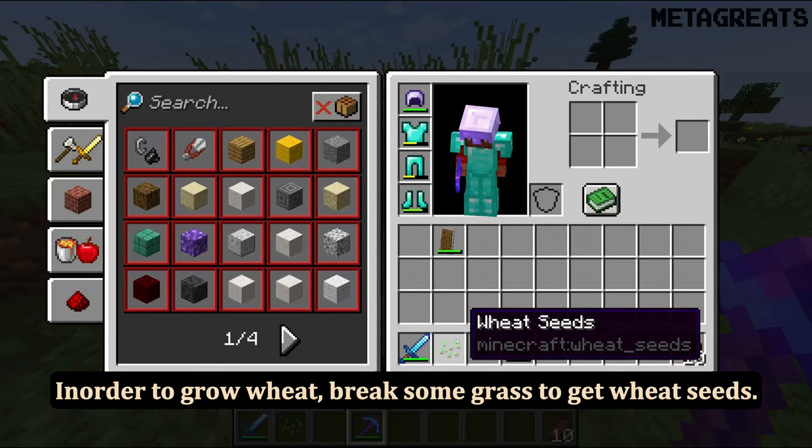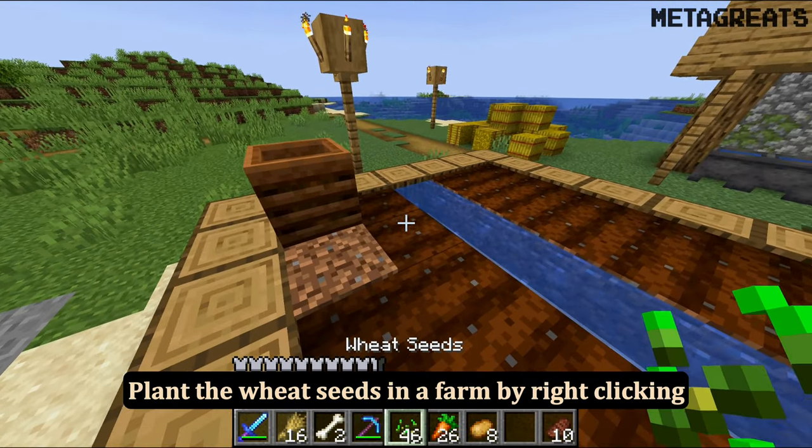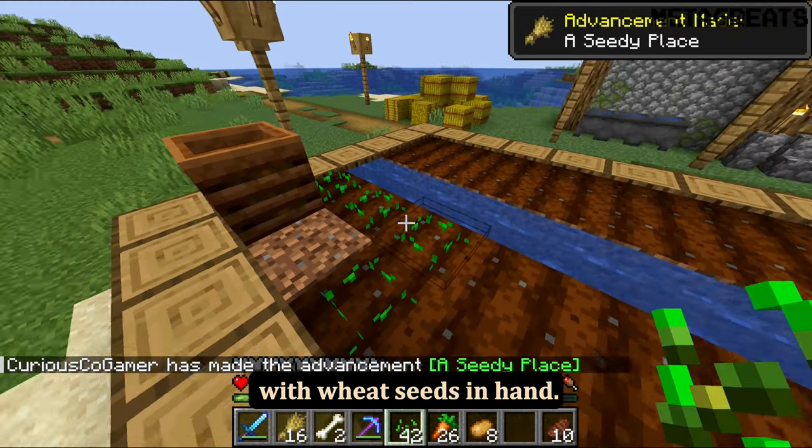In order to grow wheat, break some grass to get wheat seeds. Plant the wheat seeds in a farm by right-clicking with wheat seeds in hand.